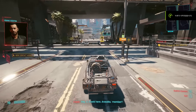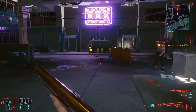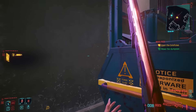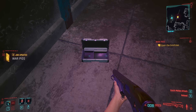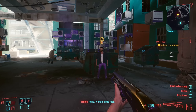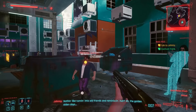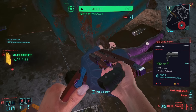Also after the main story quest Transmission, if you have started as a corpo and have talked to Frank, Frank may or may not give you a call. It seems like Frank has a little present for the player — a briefcase. If you open it up, Frank appears from behind and tried to kill you, which is not happening. And for killing him, we get the iconic weapon, Apparition.